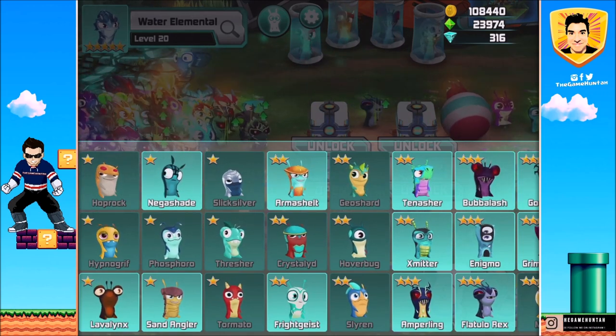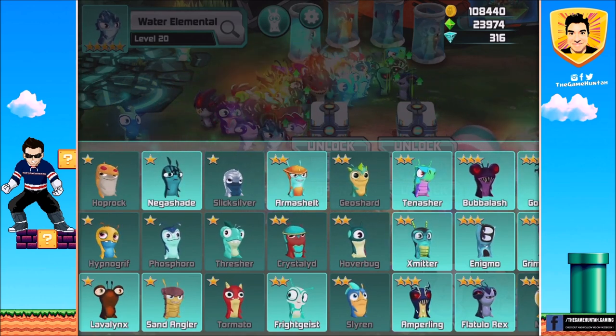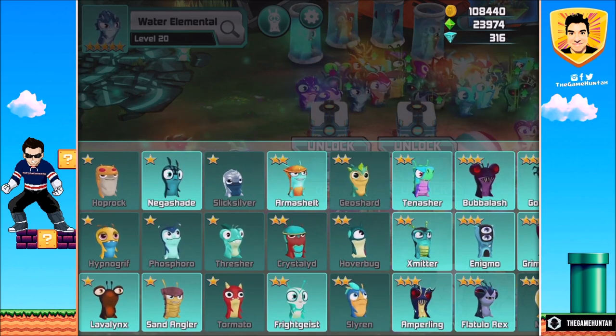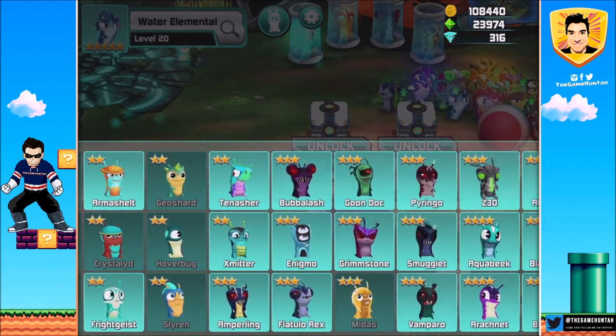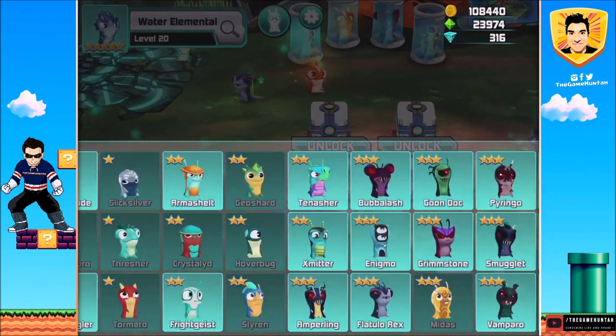We have Hoprock, Slick Silver, Geoshar, Hoverbug, Treasure — Crystallite was here, Phosphoro, Hypnogryph, Siren, Tomato — really? Vidas! Oh my god, there's been a bunch of new ones.